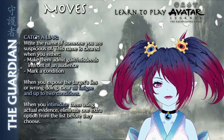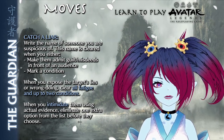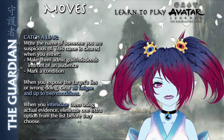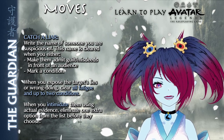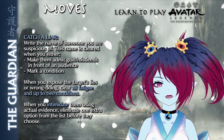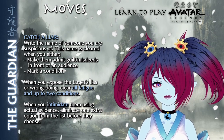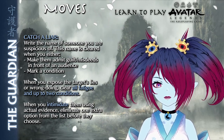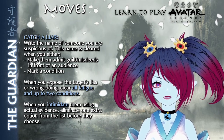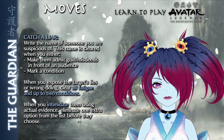Catch a Liar grants the Guardian a space to note down the name of someone they are suspicious of. This name cannot be changed until the target admits their guilt or misdeeds in front of an audience. At that point the name is cleared and another can be filled in at any time. Alternatively, the Guardian can mark a condition to clear the name when they no longer seek to uncover the target's secrets. The benefit is that the Guardian clears all of their fatigue and up to two conditions when exposing their named target's lies or wrongdoing. The Guardian can also eliminate an additional option from the list when intimidating their target into admitting their crimes using evidence.